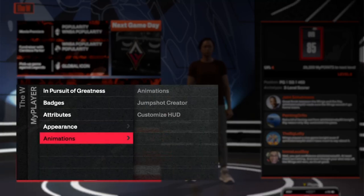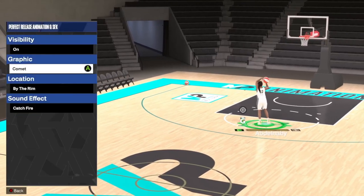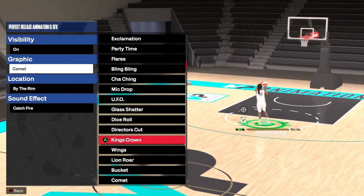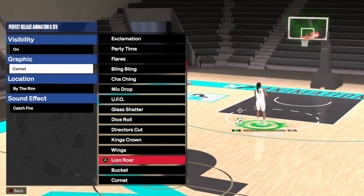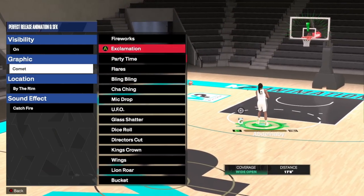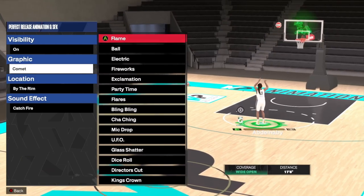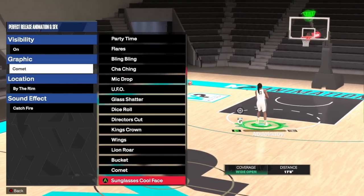But once you get to level five, go to Features, then MyPlayer, then Animations — Customize Hub. Once you get here, all you have to do is select the Perfect Release and you have access to all of these. There are so many different ones. The Wings one is cool too. There are just all these different ones that aren't available yet — look at these, they're so cool. The electric one is so cool. Absolutely make sure you guys get in here and do this, because this is really cool stuff.